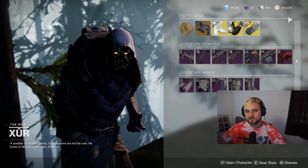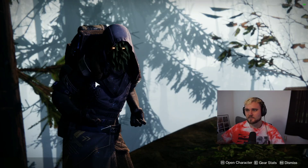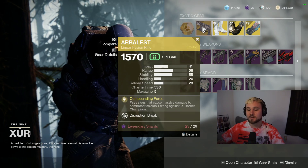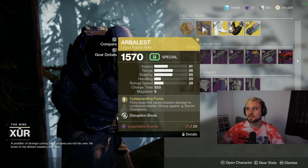Alright, hey, I'm Lucky and this is your weekly Xur loot and location PSA. He is on EDZ in the Winding Cove, one of three locations. He has the exotic Arbalest, an extremely strong weapon inside Crucible and PvE - both really good. If you don't have this, grab this immediately.